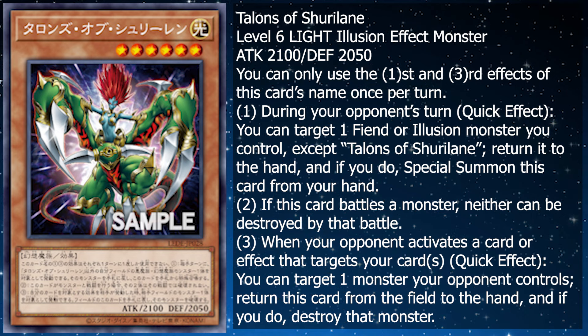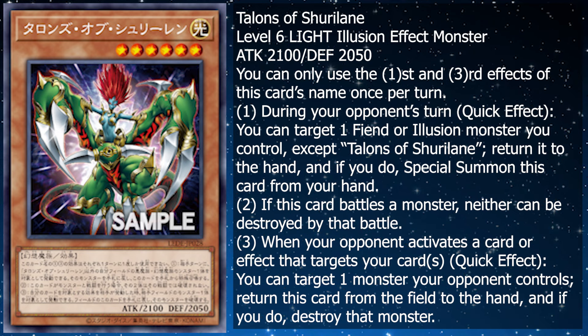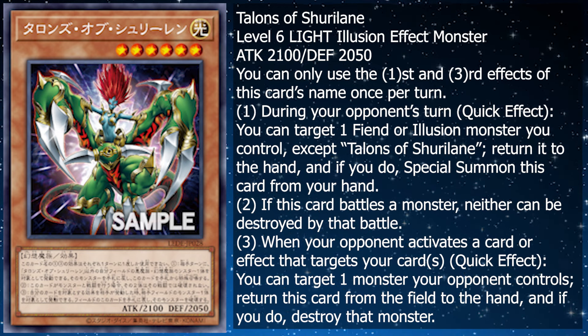When your opponent activates a card effect that targets your cards, as a quick effect, you can target one monster your opponent controls, return this card from the field to the hand, and if you do, destroy that monster.